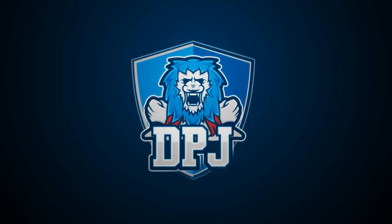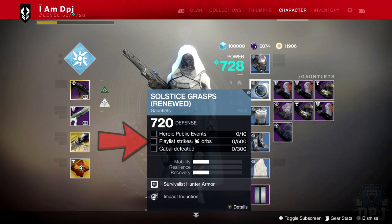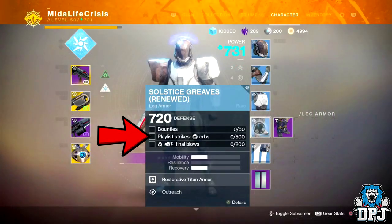Today I will guide your team into the fastest way in getting the 500 orbs generated in Strike playlist for the renewed gear for the Hunter and Titan.